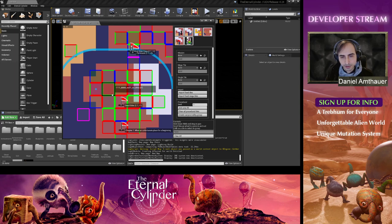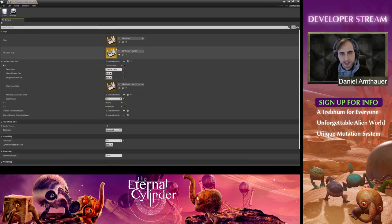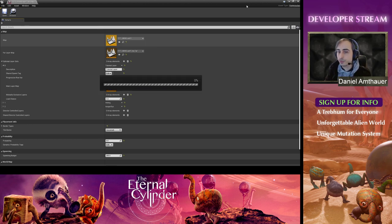We also allow the tiles to rotate, so the edges have to be symmetrical. I'm going to open up one of the tiles so you can see what I mean a little more clearly.